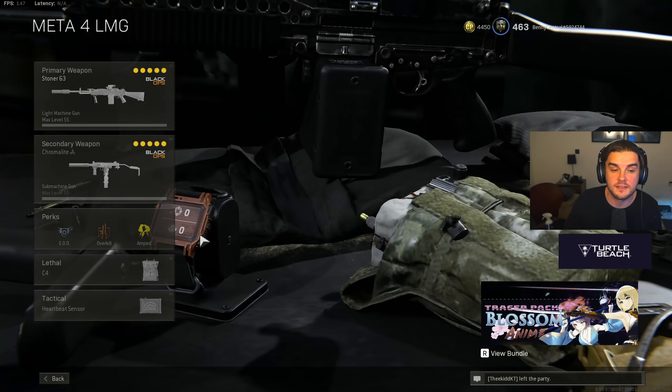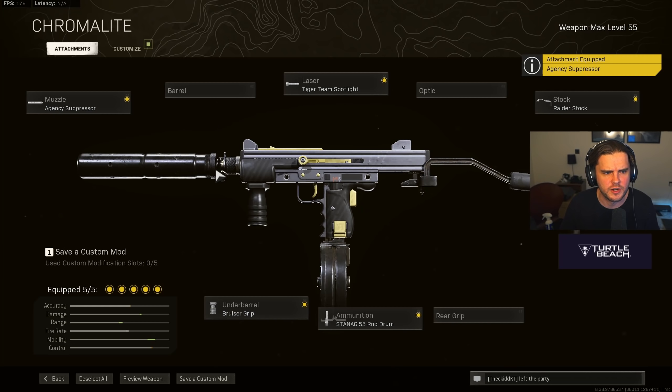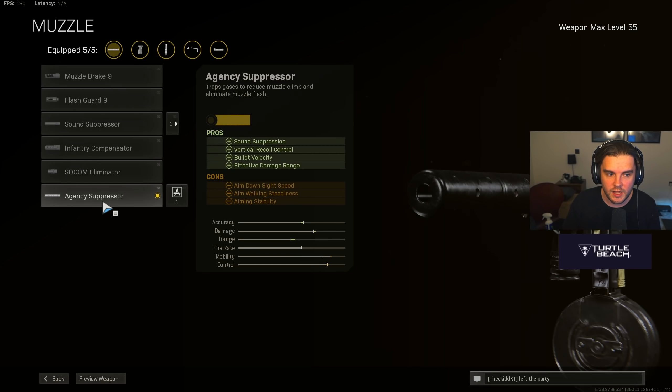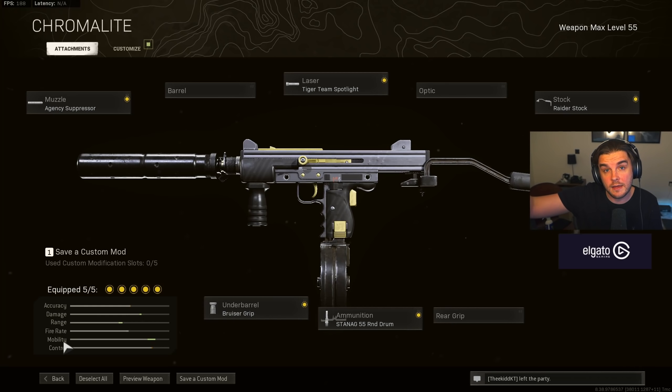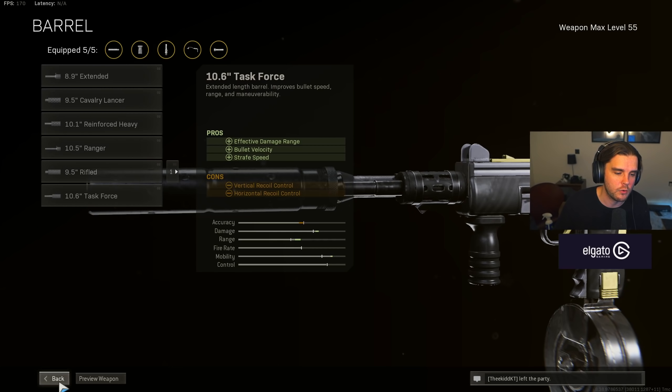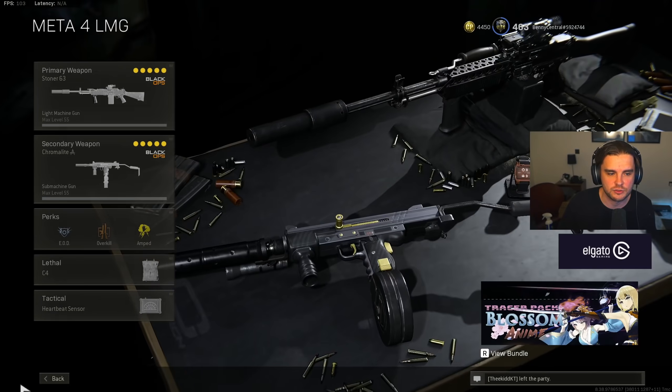And then we've got the Milano — an incredible weapon. Agency Suppressor for that extra recoil control, bullet velocity, and effective damage range, because this is a multi-purpose SMG that's very good at mid-range as well. Faster time to kills than a lot of other SMGs in the game. Tiger Team Spotlight for mobility — the Bruiser and Tiger Team combination again. Barrels have become less important for a lot of SMGs now because of the two damage profile update. Tiger Team Spotlight, Bruiser Grip, 55 round mag, and the Raider Stock — a really great combination.